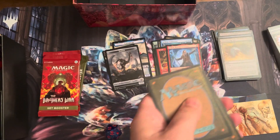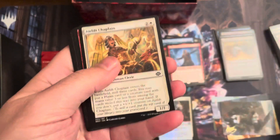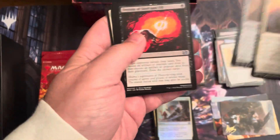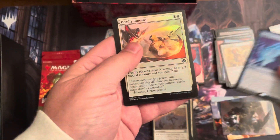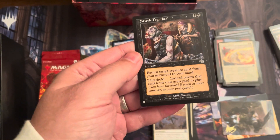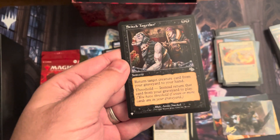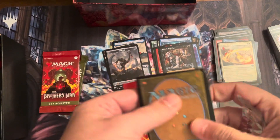Next pack. Come on now — let's get an Urza, let's get a Mishra. Ooh, there you go — a signature. Nice looking signature there. Commons, uncommons. Heraldic Final Meditation is the rare. Deadly Riposte. Oh, here we go — another list card. Stitch Together, two black. Return target creature card from your graveyard to your hand. Threshold — instead return that card to the battlefield if you have seven or more cards in your graveyard. Booyah! That's a great card for Commander, especially in black.